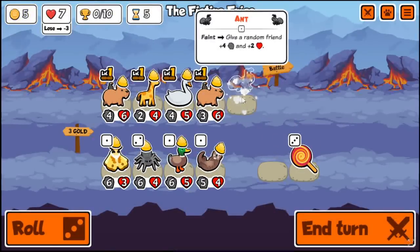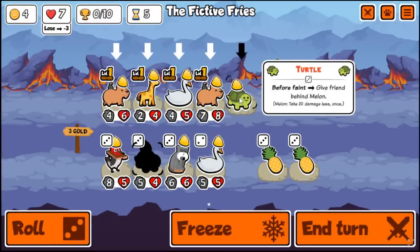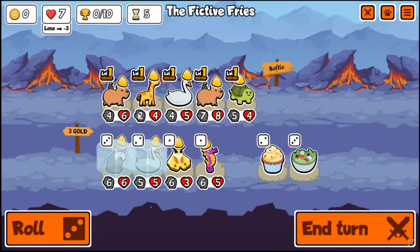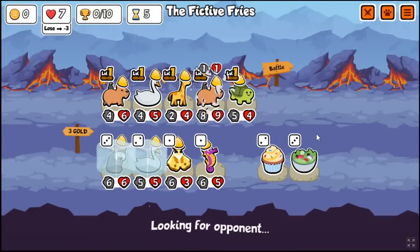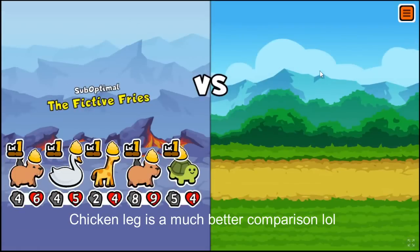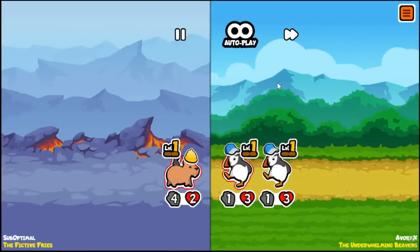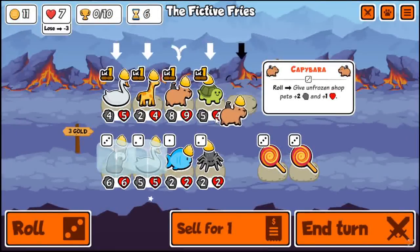I think snails are in this pack so I can try to get one of those. Double capybara means I'm getting plus four plus two, and this also means the tamarind is suddenly super efficient. I can buy-sell it and get immediate plus three plus three - that's like a sushi for two gold. It's as efficient as a tier six, it kind of seems like. It really makes tamarind such an incredible buy-sell when you get shop scaling involved.